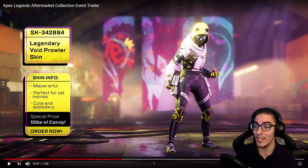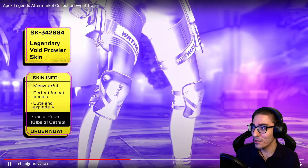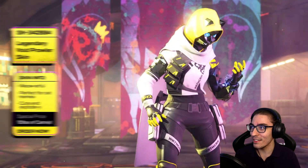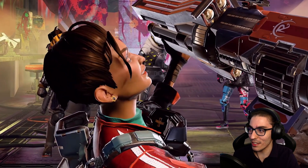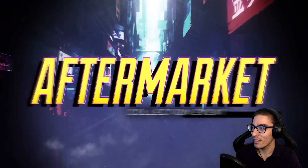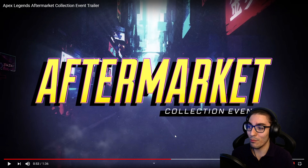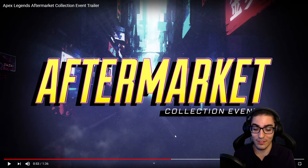Be sure to let me know what you think of these skins in the comments — I'd love to know your thoughts on the Caustic skin, the Octane skin, and the Wraith skin. The Wraith cat set looks so clean. The Aftermarket Collection Event is the name for this collection event we're getting in Apex Legends in just five days. This is so amazing.